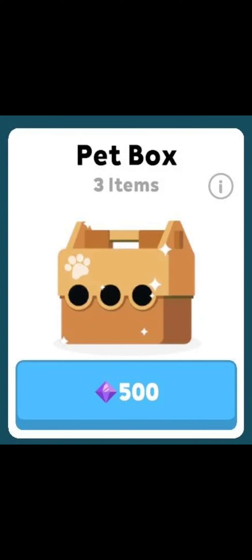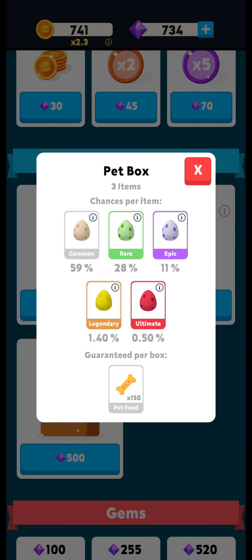They come from this new pet box, which costs 500 gems, so you can buy it at the store. Here are the chances per item for each pet box. Each pet box is guaranteed to give you 150 pet food. After that, you have a 59% chance to get a Common Egg, 20% for a Rare Egg, 11% for an Epic Egg, 1.4% for a Legendary Egg, and 0.5% for an Ultimate Pet. You can also combine lower level eggs into higher level eggs. Feel free to pause the video to look at the numbers.